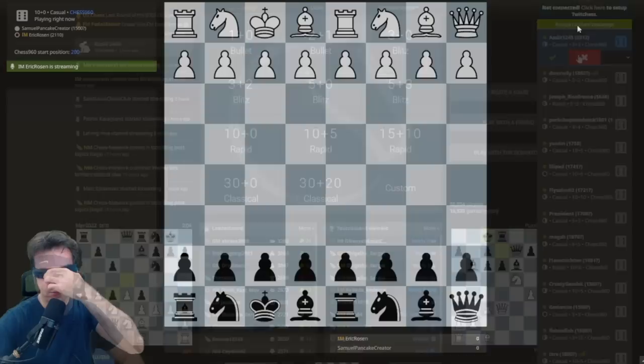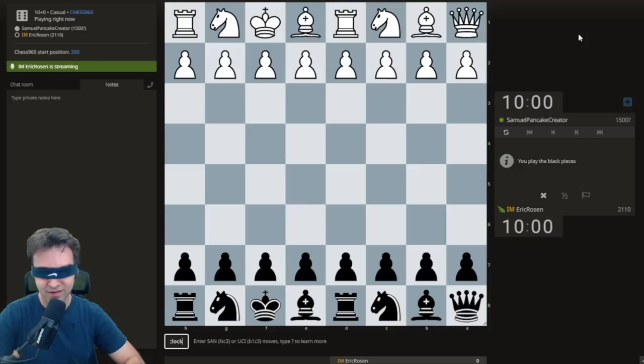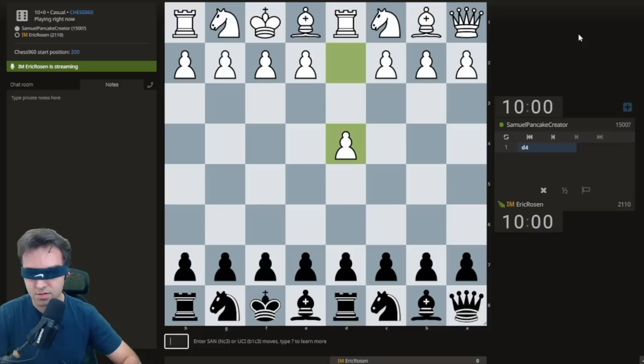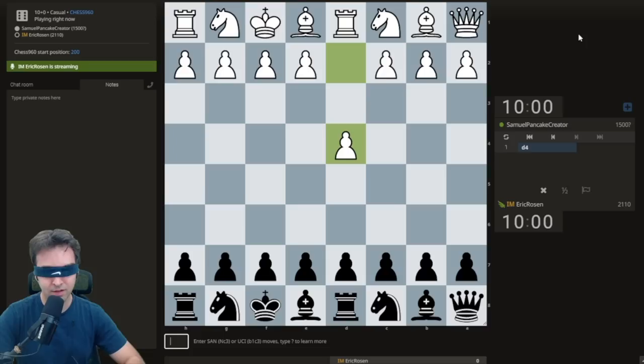Game start! Okay, find the keyboard. I don't know if I'm white or black. White, 10 minutes, zero seconds — beautiful, 10 minutes. I can barely hear it, find the volume. d4 — oh, I'm black. Okay, good. d4, where's my mic? Hopefully I'm speaking into the mic. So I'm black, white plays d4. I should try knight moves first, like knight f6.